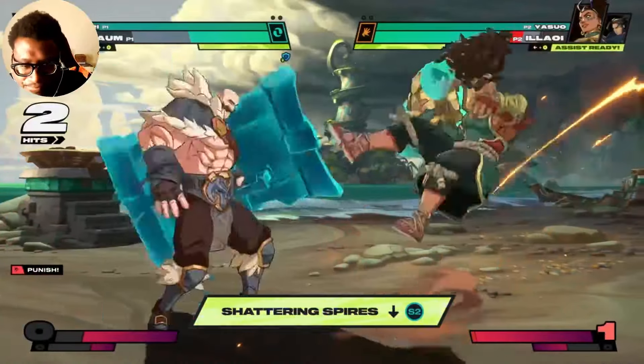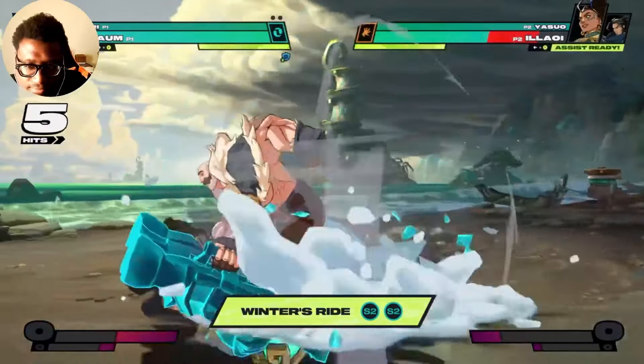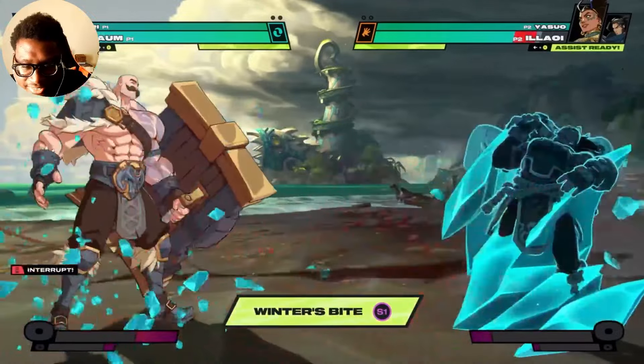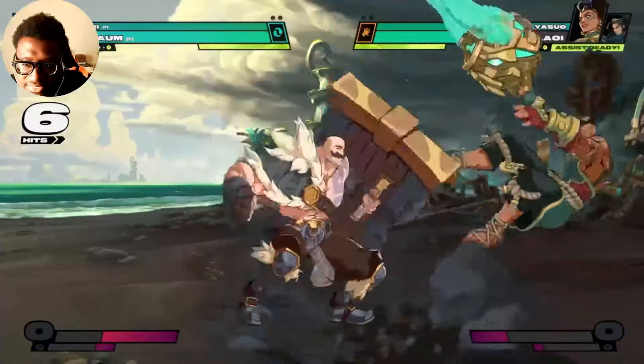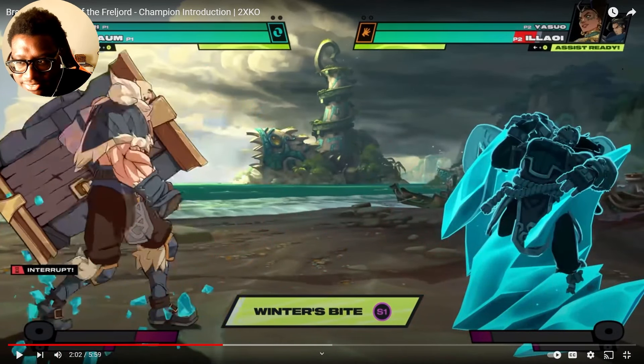At level three, Unbreakable is used to boost all of Brahm's specials, making them deal more damage with frosty new effects. For example, Winter's Bite consumes the buff to shoot a projectile, freezing an opponent on hit — so they can block it, meaning it's a read. That one looks like a whiff punish — he was just standing still and got frozen. I'm assuming the interaction will be like League of Legends — Yasuo's wind wall blocks all projectiles, so I wonder if they'll show that interaction in this video.